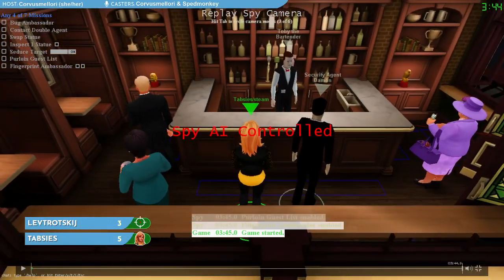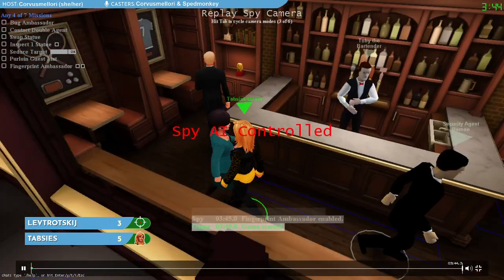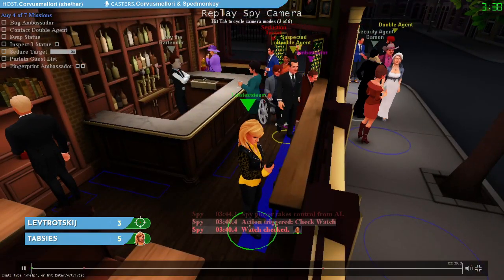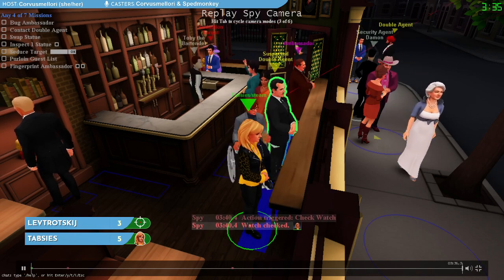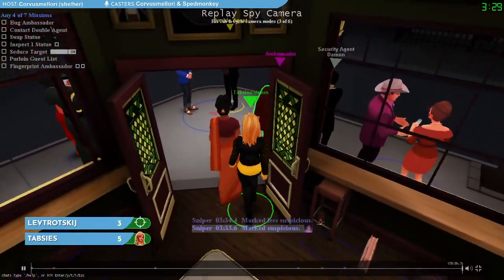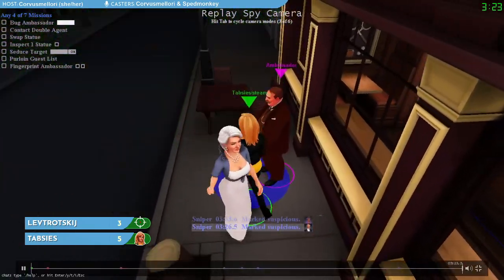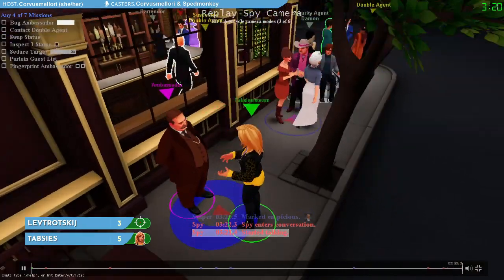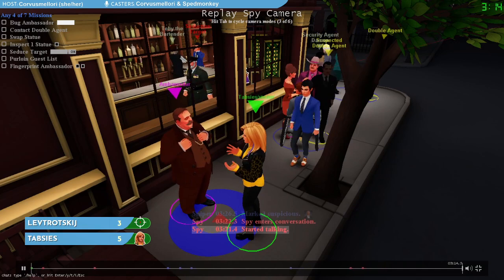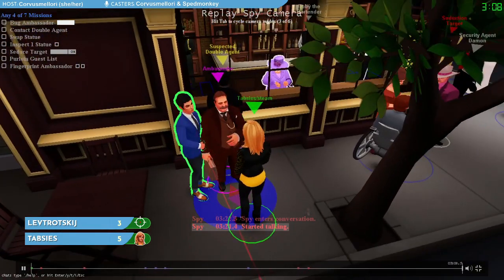Thabzies is playing as the character that we call Rocker — other names for her are Sybil or Leopard. We're just going to wait here at windows and see what the rest of the party does before deciding what to do. We're walking by the ambassador — we could have tried to bug the ambassador there, but the ambassador leaves, meaning we're not able to plant a bug since he's walking away. We follow the ambassador all the way into this back conversation, but we stand far away from him so we can't bug him from here. Thabzies for now is just going to stand here and not make any mission progress, watching the rest of the party to figure out who might be suspicious.